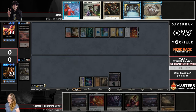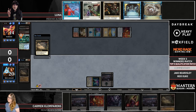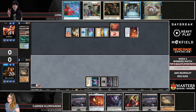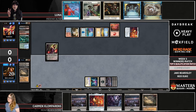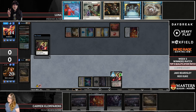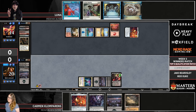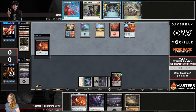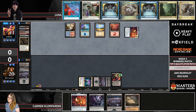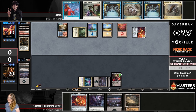Likely we're going to see the One Ring on both sides. Carmen is really going after this land-destruction, resource-denial plan, which I like in general. I'm a little more skeptical of it against an active One Ring. But when your opponent has so many cards in hand, maybe one of the best things you can do is attack their mana and slow them down. If you can't cast any of the spells you have, then drawing cards might not be as powerful as it usually is.